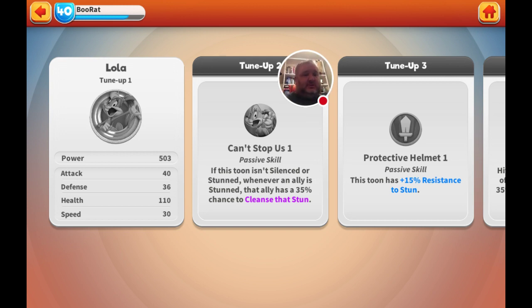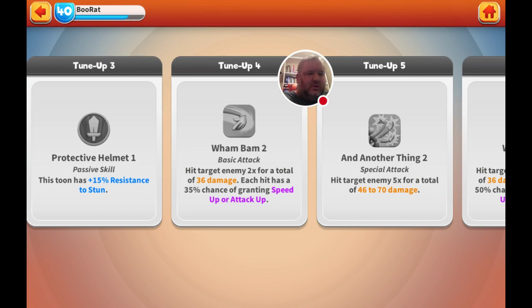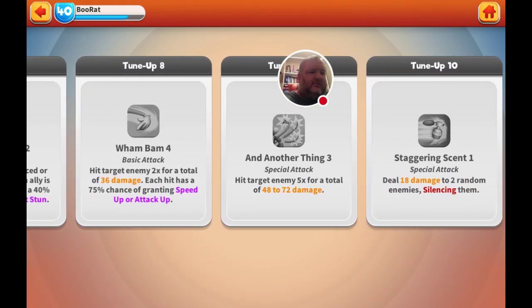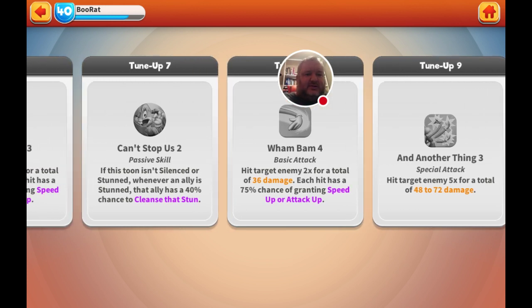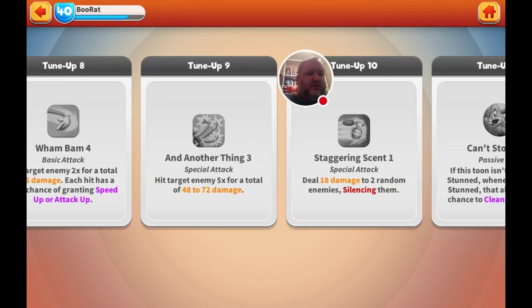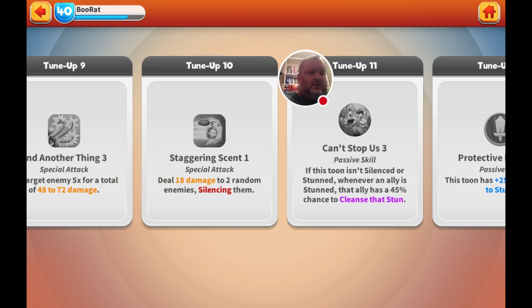Let's jump in and show you her level-ups. You're upgrading all the basic stuff internally. Getting to level 90 isn't too bad — you're going to have And Another Thing up to level three doing more damage, Wham Bam up to level four, which gives you a 75% chance of granting speed up or attack up. You're also going to get the cleanse up to 40%, and that's where you pick up Staggering Scent at tune-up 10. The cleanse chance goes up to 45% and the passive improves too.